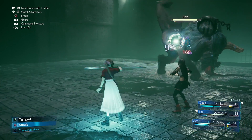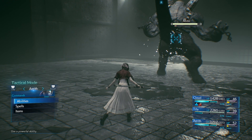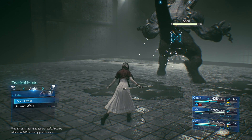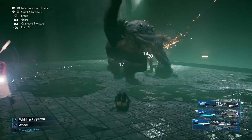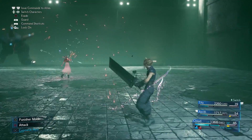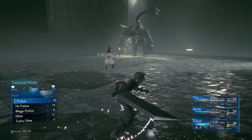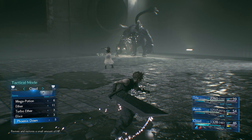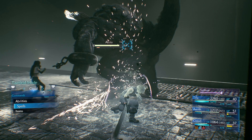If you hit Cloud up with a cure just before Abzu jumps down and give him a barrier, you can reduce the damage he takes so he stays in the fight longer. Then switch out to one of the other characters to get him released. If you've got the poison status ailment, use an Antidote to take that out of the equation, then get back to attacking with Fira on the horns.